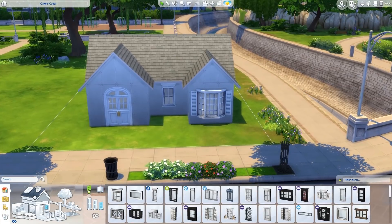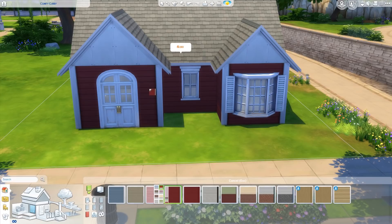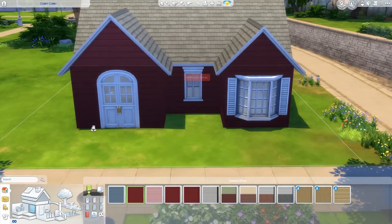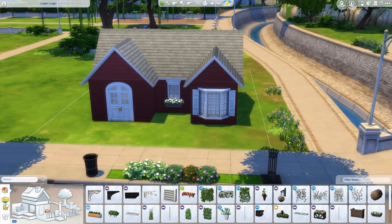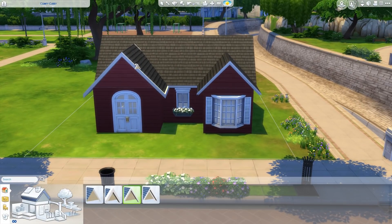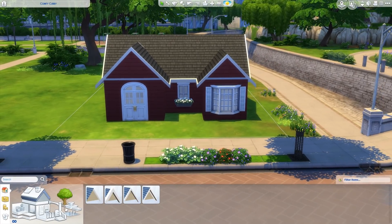Alright, so this is our house. I want to give it siding — maybe like a red. I like red. And a flower box — I'll do white. There we go, that's not too bad, right?